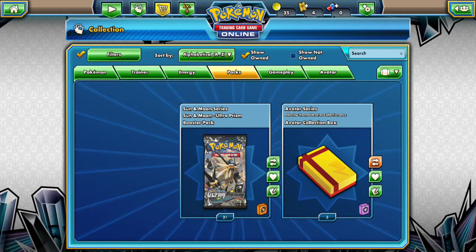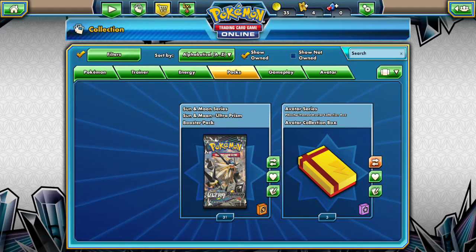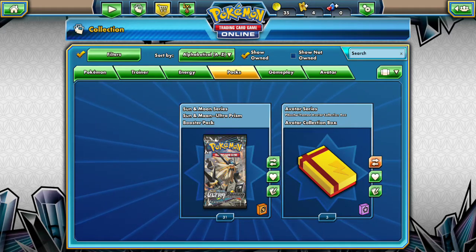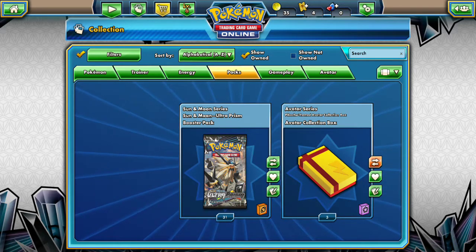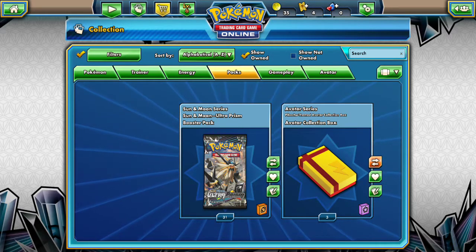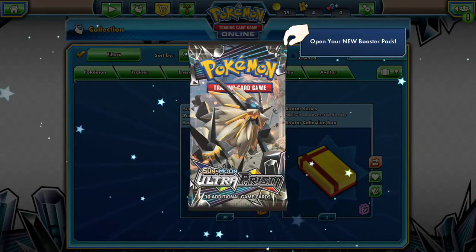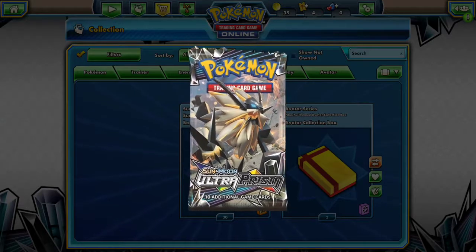What's up guys, it's me Stridex here with another Pokemon video for this Pokemon channel, this time on the PTCGO game. In this video, we will be opening 31 packs and maybe doing a battle. I still have not decided, but we got 31 packs — 30 packs of Prism. Let's see what we get, my boys.